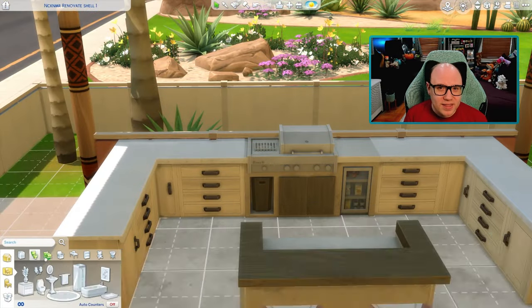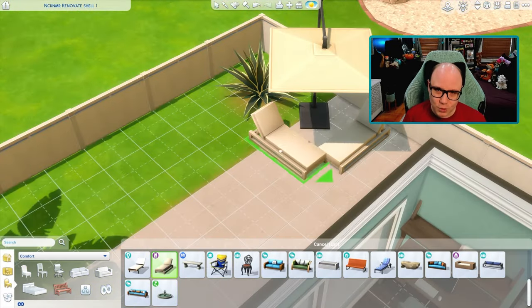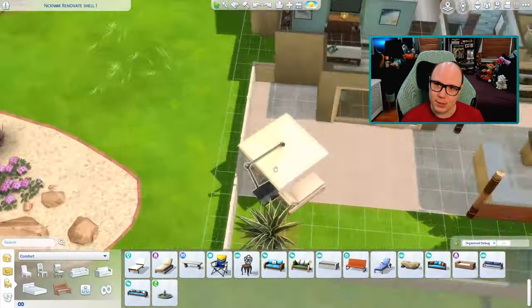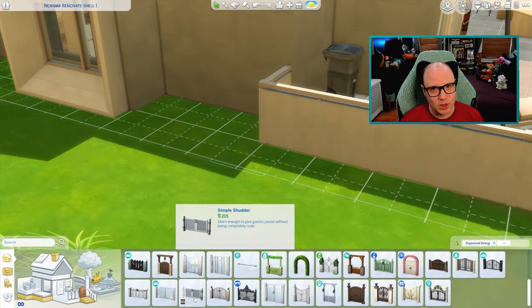Around this point in the build we're nearing the end and I'm putting all the finishing touches and last-minute clutter. So why don't we pop into the game? I can show you around, because I know that during a speed build everything is just zipping around so quickly — it's hard to really see everything. So why don't we check it out?